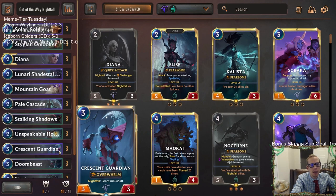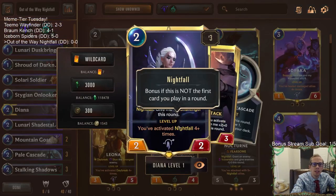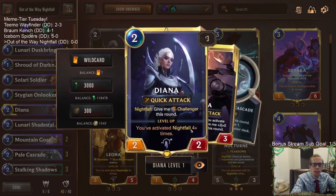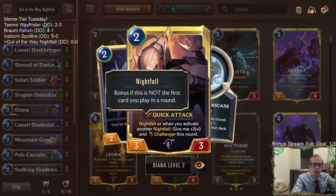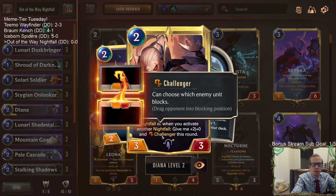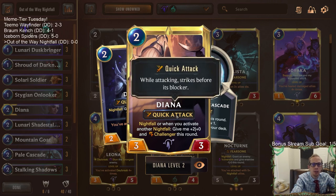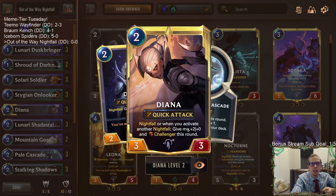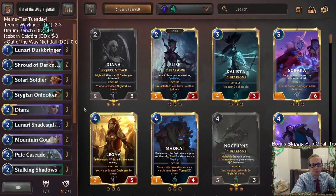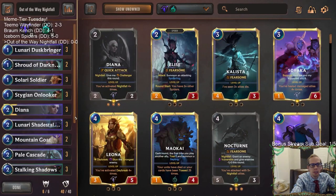The reason to play this with Nightfall — there's not a ton of amazing stuff with it but we can do some cool things. The biggest thing is with Diana: when she levels up she gets plus two plus zero and Challenger this round whenever you play another Nightfall card, but with Out of the Way she just keeps those plus two plus zero buffs and the Challenger permanently. We also have Stygian Onlooker, giving plus two plus zero and Fearsome — that'll be forever, making it a four-one Fearsome for good.